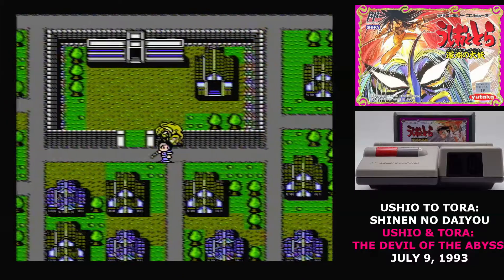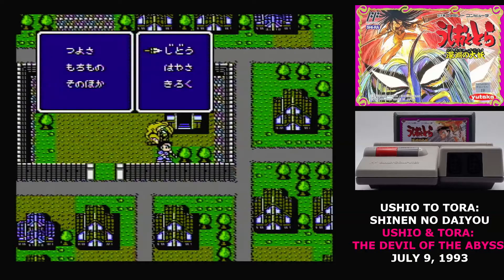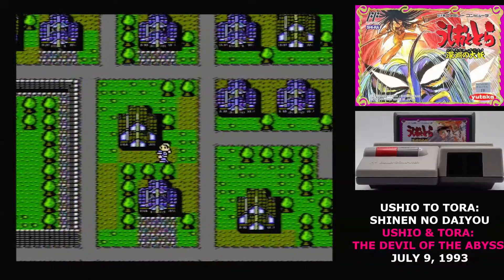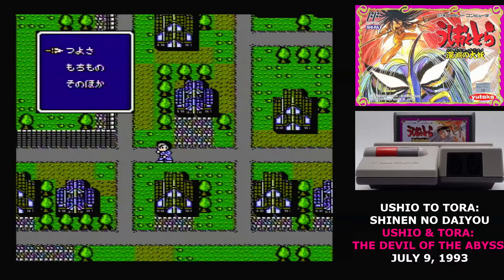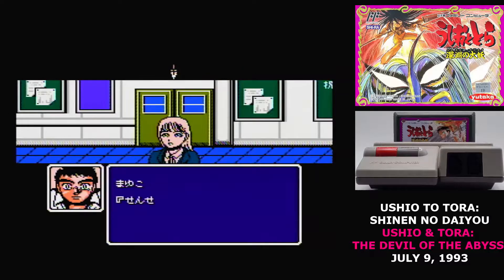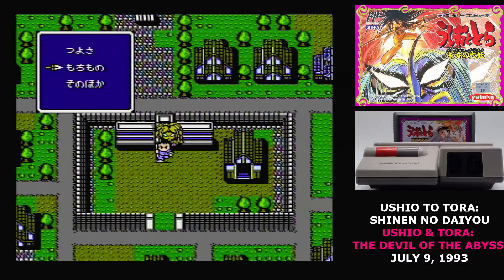Most of Ushio to Tora is played from an overhead view, very similar to other Famicom RPGs. You can hit A to interact with people, or hit B to bring up a menu where you can check out your stats, use items, or save the game to one of the three battery save slots. When you enter some locations, you'll go to a first-person view where you hit A to interact with things, and that will let you talk to people or go through doors. These areas are pretty confusing to navigate — the doors don't always link up like you'd expect, and things have a bad tendency to look kind of the same.